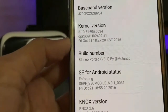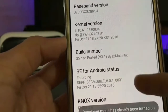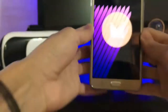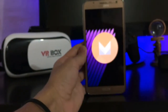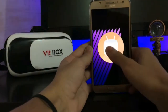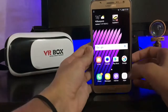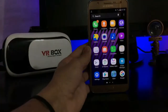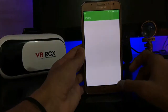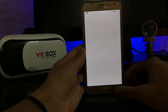This is the S5 Neo ported version 3.1. This is the ROM and it is working on Marshmallow. The apps are opening fast, as you can see.